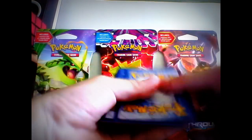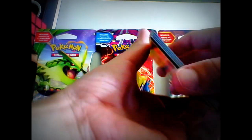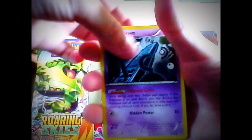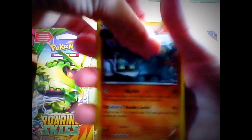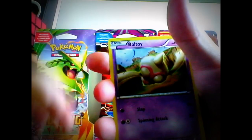So the card trick is three and two. So let's start. We have a Ralts. Unknown. Go Lurk. Magikarp. Ball Toy.